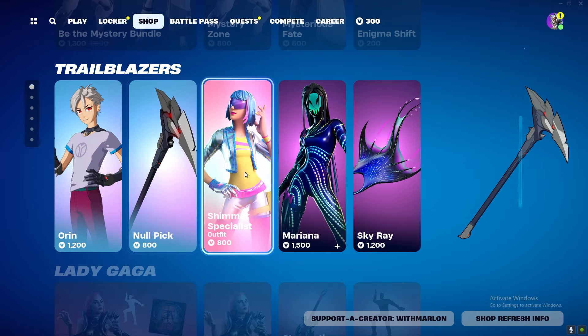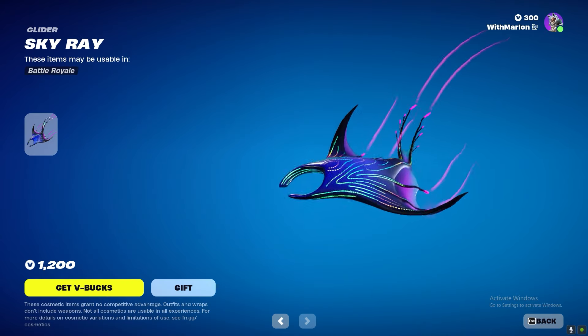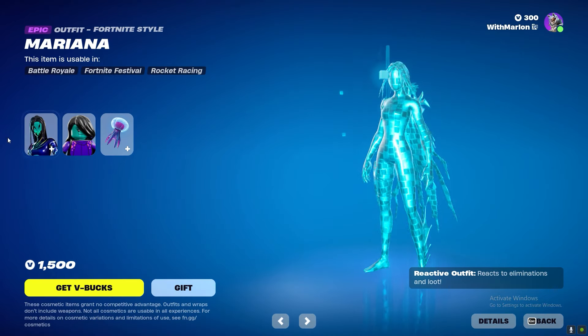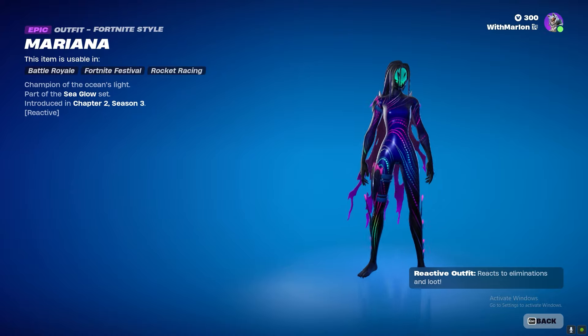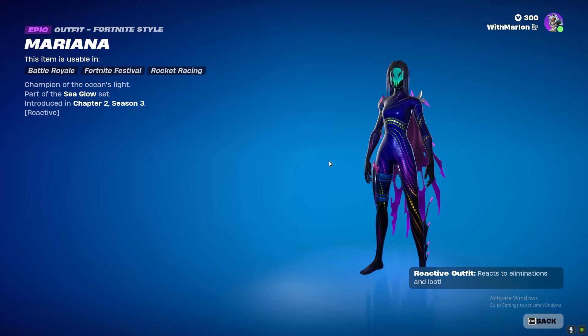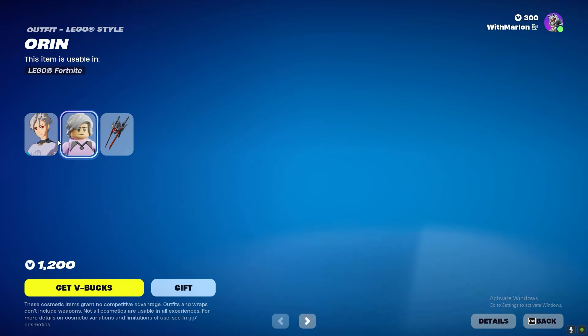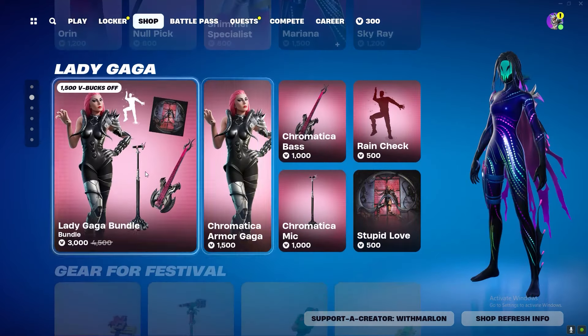We then got Oran, Shimmer Mariana, and the Skyrim glider — that's kind of a fun glider and that's a fun skin. There's an option to turn off the reactive feature; it reacts to eliminations and loot. We also got Oran which ain't too bad, looks a bit like a child.